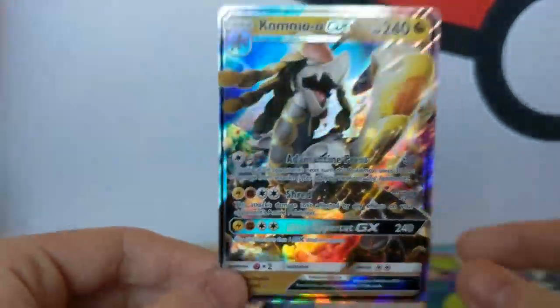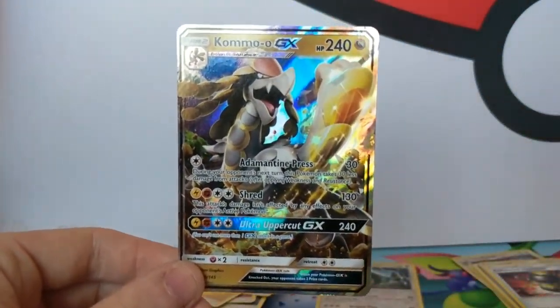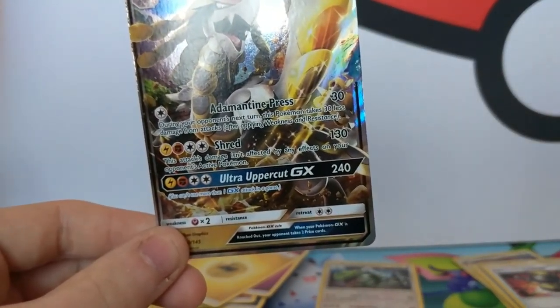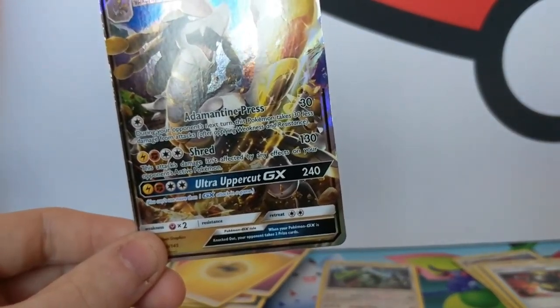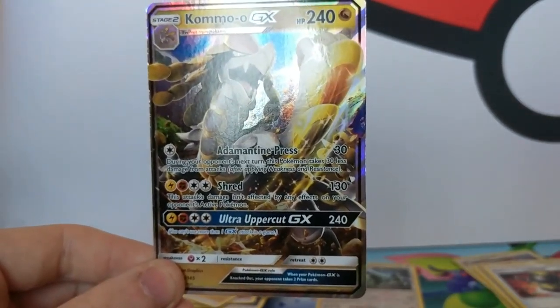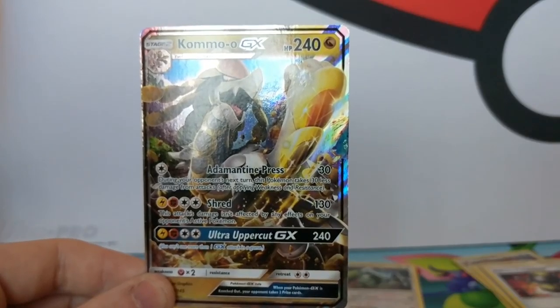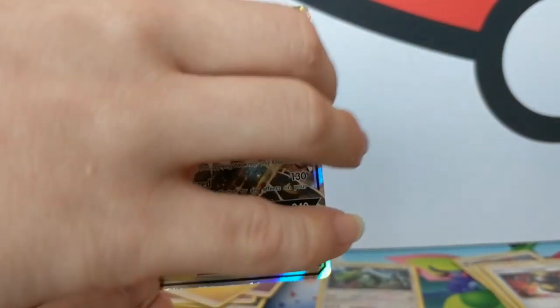Kommo-o! Nice. So what's Kommo-o do? You've got Adamantine Press for 30 damage - during your opponent's next turn takes 30 less damage. And Shred for 130 damage, takes a lightning, fighting and a double colourless - which is a bit eek. And attacks aren't affected by any effects on your opponent's active. And it's GX attack for a sim - that's when you just do 240 straight up.